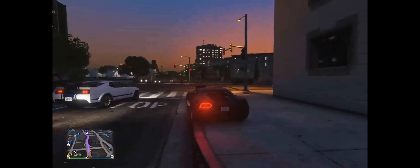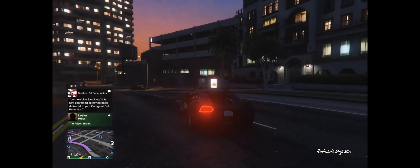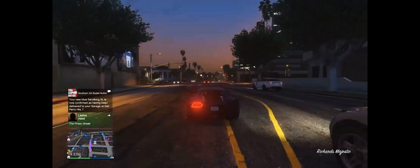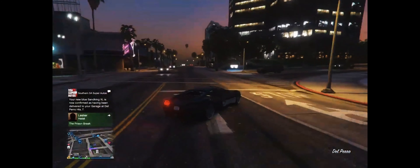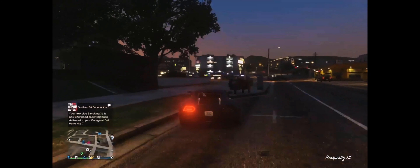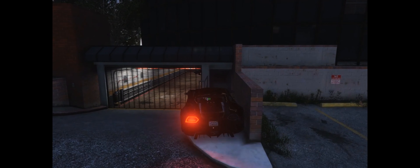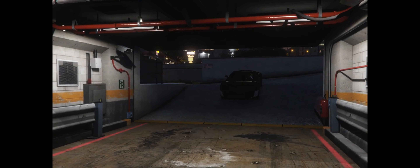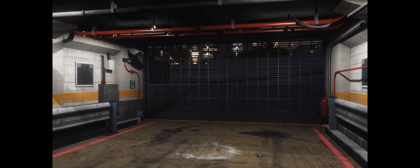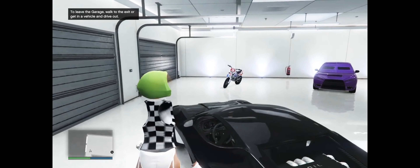As you guys can see, I got that little message that my Sandking has come in. I'm going to drive over to my garage and grab it. Once you guys get to your garage you're going to want to enter — I recommend entering from around here if you have this garage, it just seems faster. Once you enter the garage, get out and make sure you have your Sandking first.